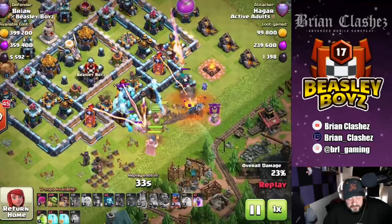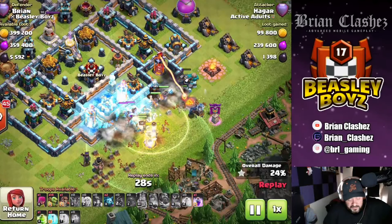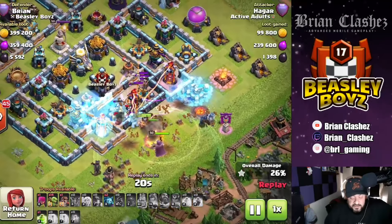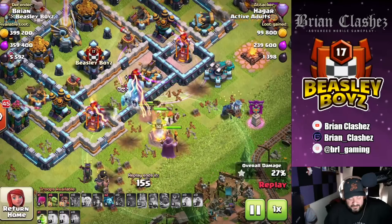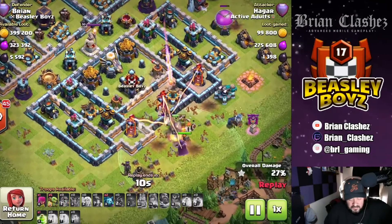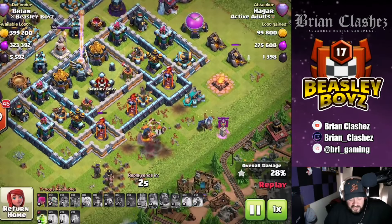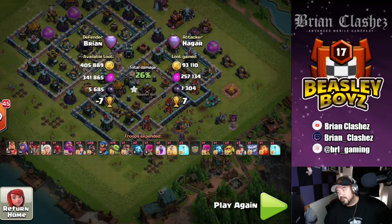The Warden's ability activates. Look at these Tesla's, these Inferno Towers just going, all these free spells. My clan castle has three Ice Golems in there — they are just freezing everything. Look at this Scattershot, his troops are getting melted. Another Ice Golem freeze — unbelievable. Done deal. The sneaky goblin gets smashed in one shot. That's it: 28% one star.